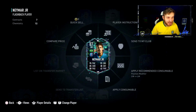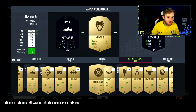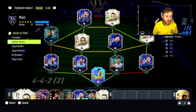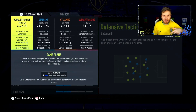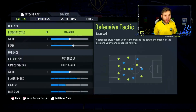Flashback Neymar is in my team. We are going to go for the Hawk chemistry style. I've absolutely got to improve those physicals. He is ready to go. In game, we'll probably try him as a striker and potentially have Mbappé play as left mid. I really want to get him in front of the goal, see how he'll be. Comment down below - are you completing Flashback Neymar? Let me know. Which position would you guys play him in? I'm going to give him a go at CF or striker.